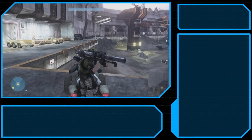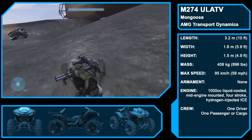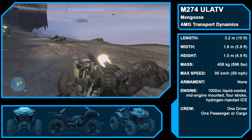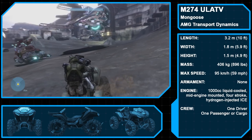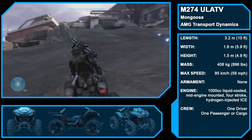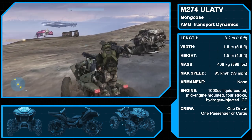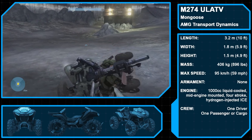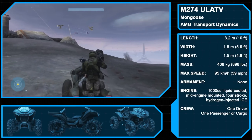From there, we dive into the UNSC's vehicle offerings for Halo 3, starting with the M-274 ultralight all-terrain vehicle, aka the Mongoose. Intended for Halo 2 originally, the Mongoose was formally introduced with Halo 3. This ATV has no weapons of its own, only a spot for a driver and potential passenger. Its powerful 1,000 cc liquid-cooled, mid-engine mount, four-stroke, hydrogen-injected ICE engine and heavy suspension mean it can be effectively used by Mjolnir-clad Spartan personnel. The Mongoose is intended for transport of personnel or cargo over a relatively short distance, and finds particular use in areas with variable terrain. Though the rear cargo rack can be used for a passenger, this is generally unadvised by the UNSC. Still, when operated by a pair of Spartans, field observations have noted that the Mongoose becomes truly formidable.